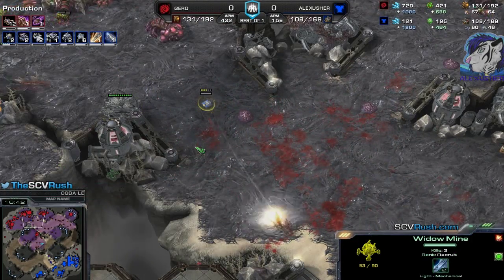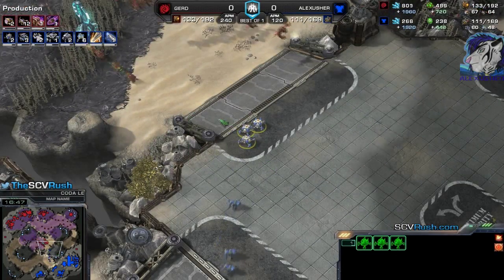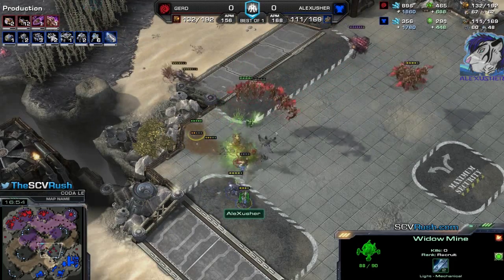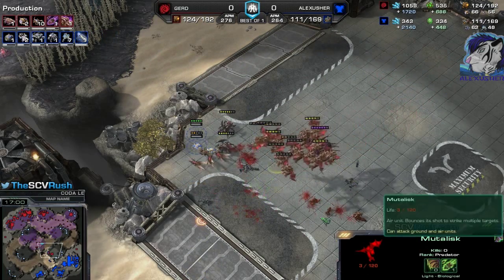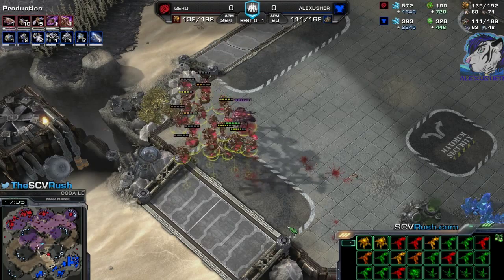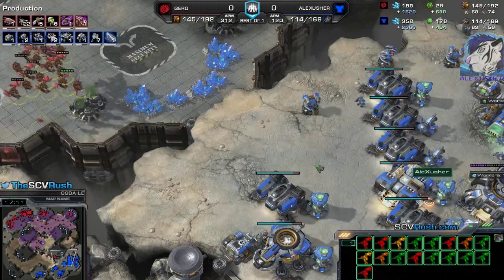He has to come back with the mutalisks to defend, so this base is safe. That's so much bio - look at the army supply, it's quite close. All those heals are heavily overstimmed and I don't have too many medivacs - that's a big mistake for me. I need to split better. There are a lot of banelings in this composition. Marauder at the front - this is really good for me. The split's not the best here. The banes get the connections they were seeking, but the widow mines are clearing the rest. But the mutalisks remain - and that's the biggest issue.